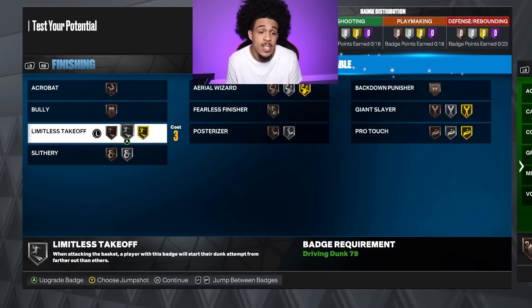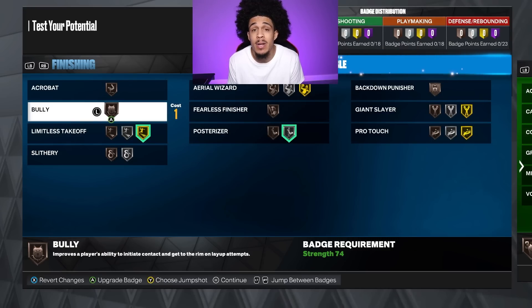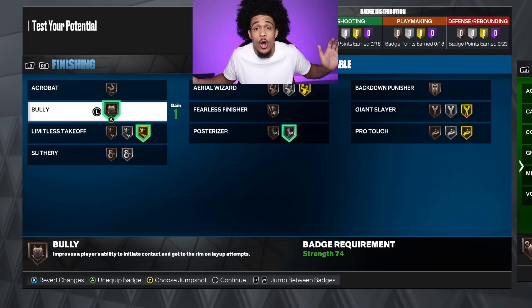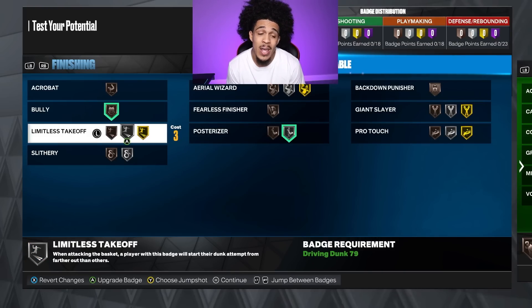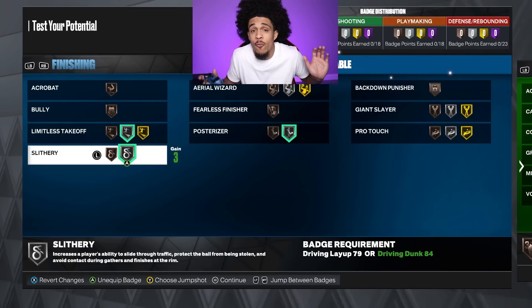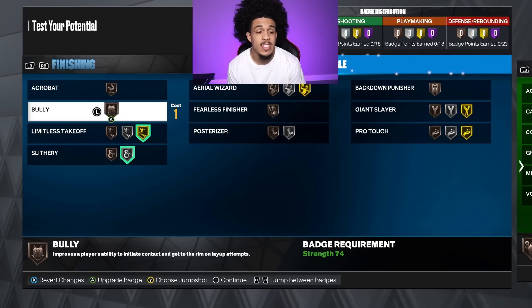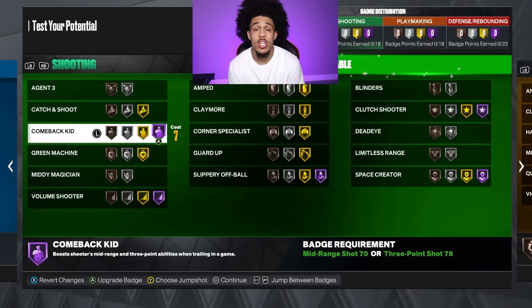Now let's apply some badges because you really have to be careful this year. Even though I get a gold badge, if I put on limitless takeoff and then posterizer I've got basically nothing left — all 18 badges are gone already. With that said, you could swap out bully and put on slithery because slithery is always good. Posterizer might be decent if it actually works this year — last year it wasn't great. For now I'm running bully, limitless takeoff, and slithery just to start.